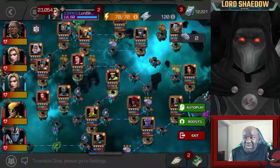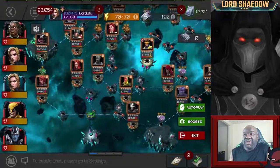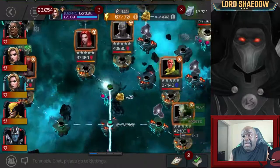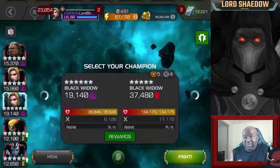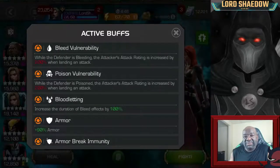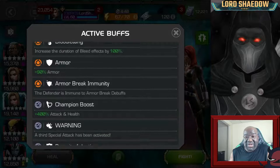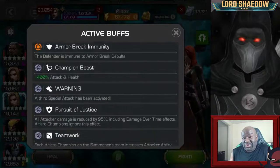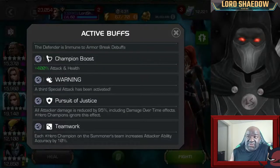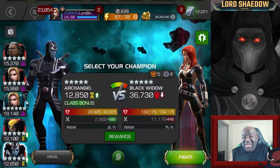Non-hero champions will have a 95% reduction in their damage — not what you want. I go through and look at all the different paths and the nodes on them. In the end, I decided to go with the one all the way to the left — not the far left, but right there — mainly because I liked those particular defenders. I'm going to be using Archangel.